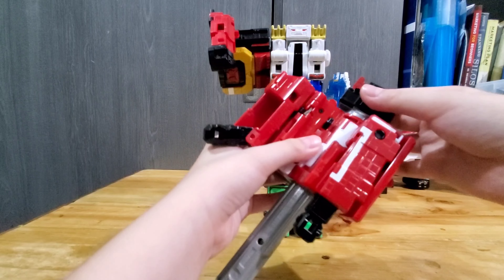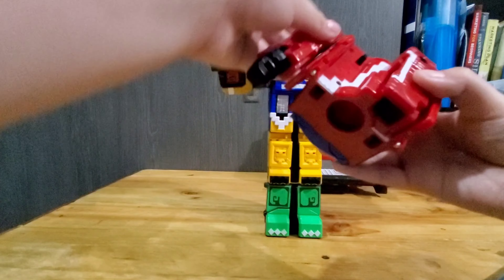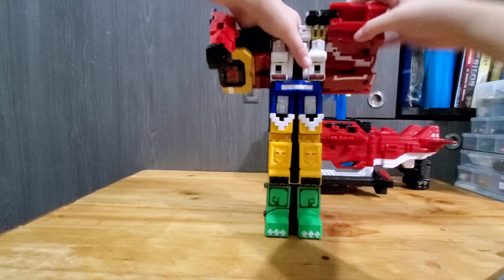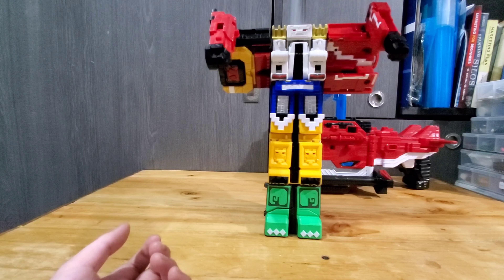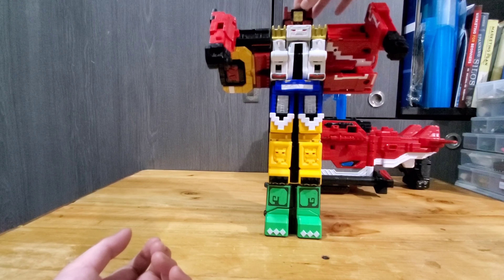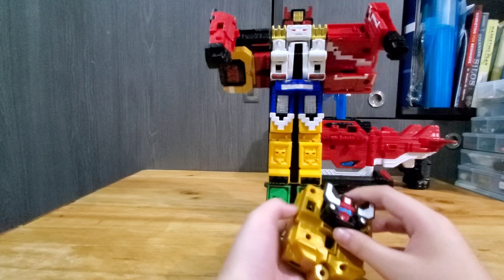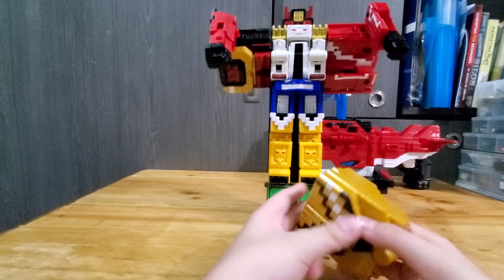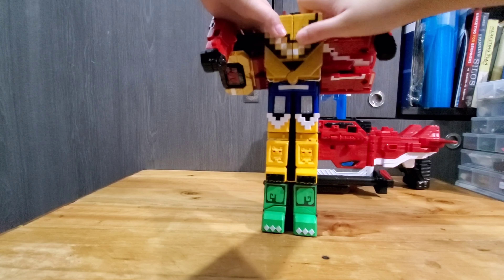Then for the arms, you grab six, then put it at this position, then grab the hand, turn it like this, turn it like this, and then slide it open. Grab the sword, then put it inside of the fist.